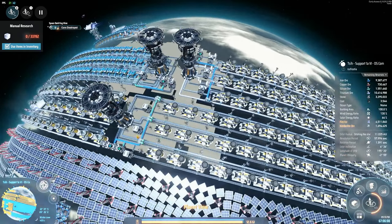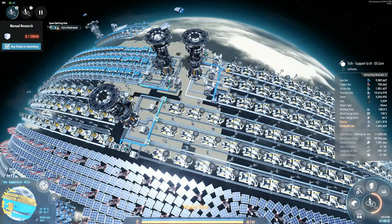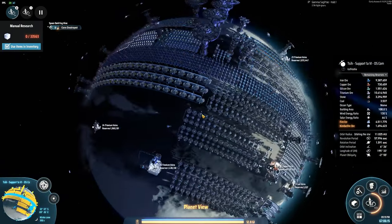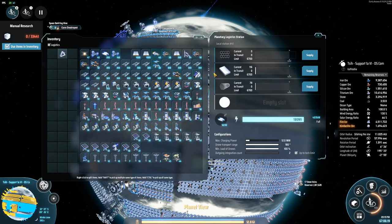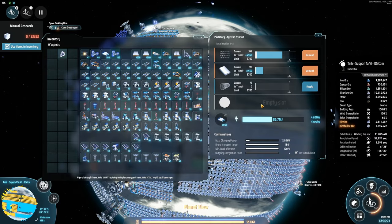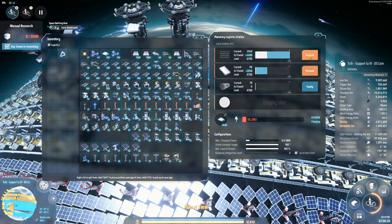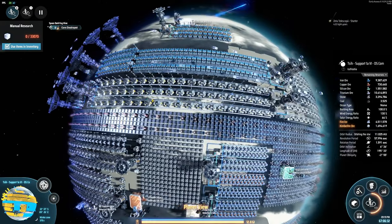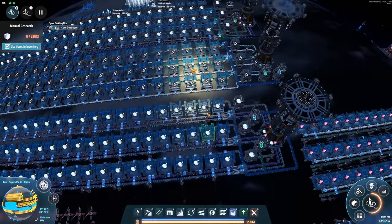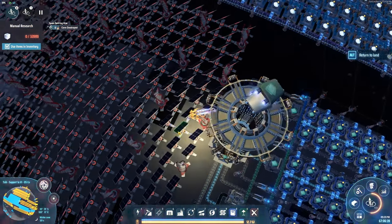Wait a minute, what the hell? What the hell happened here? Are we not doing this? Okay, so we need to set this to demand. Like, what the hell? I want this production running. I'm forgetting why I did this. I don't remember if I did this on purpose or if I just forgot to set it. Either way, we need that extra production here. Or maybe it's because we didn't have enough power.